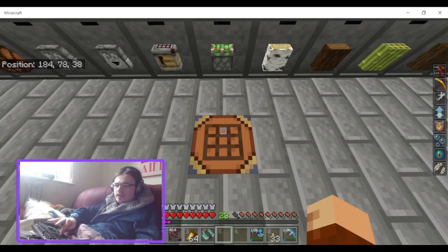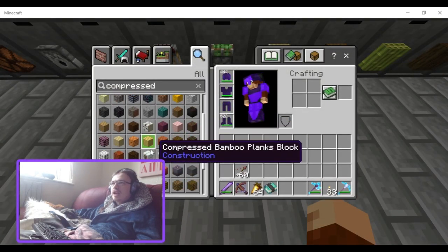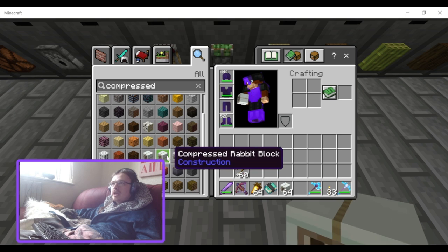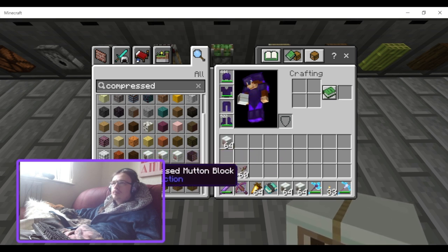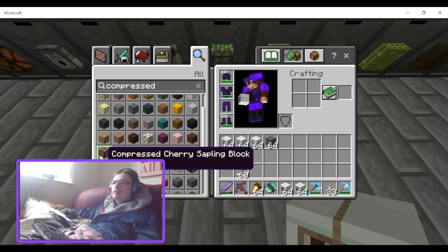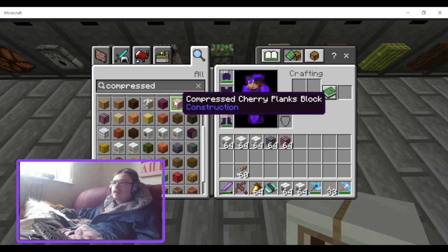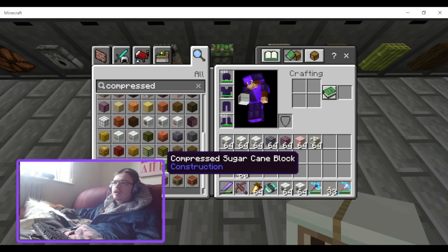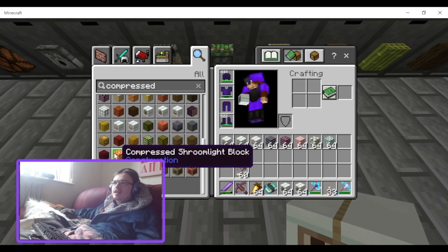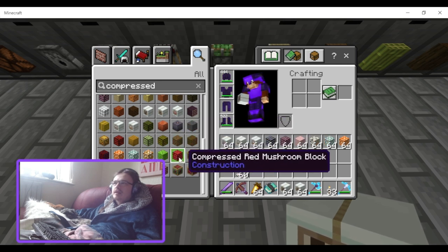I'm going to go into game mode 1 real quick and give myself some of these blocks to look at — beef, rabbit, pork chops, mutton, chicken, glass bottles, compressed cherry items, compressed planks and logs, compressed sea lanterns, shroom light, and glowstone. Let's see if these light-emitting compressed blocks actually emit light.